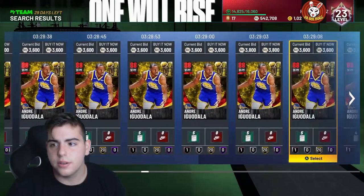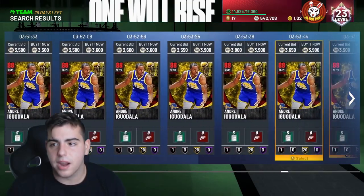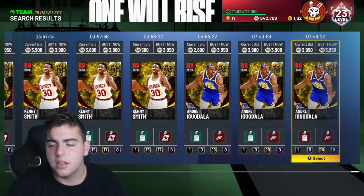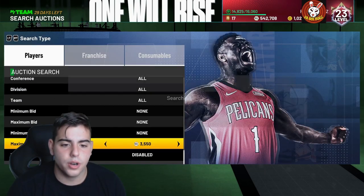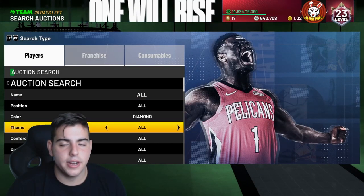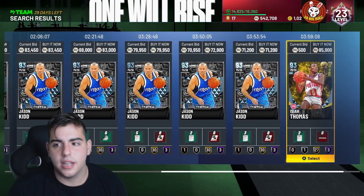As you can see, Iggy is around 3,600 MT and it honestly looks like they got rid of this glitch. It's about time. I think they might have finally fixed it — let's go over some amethyst or diamond snipes and see what we can find.